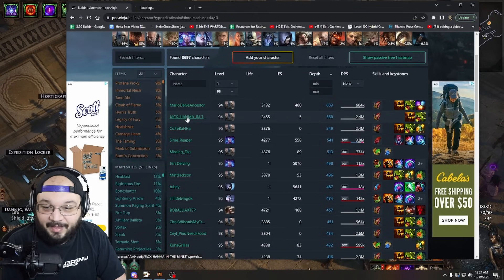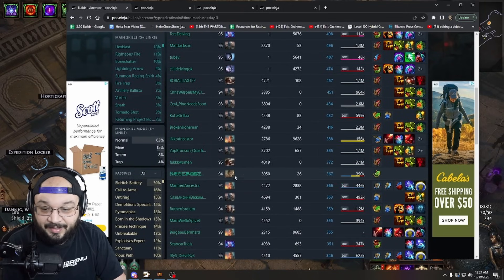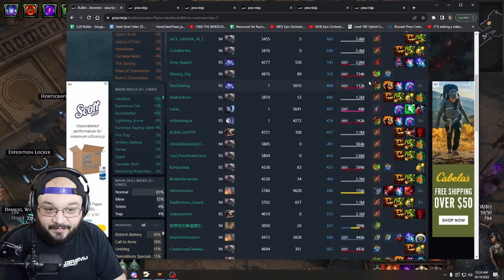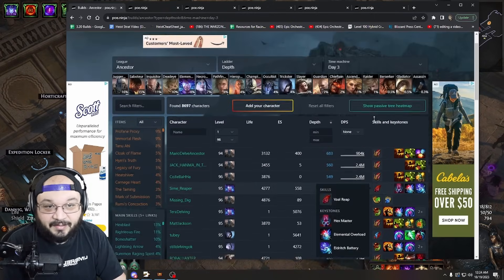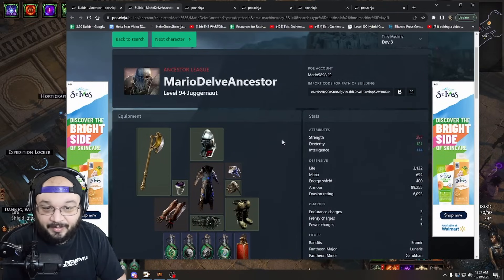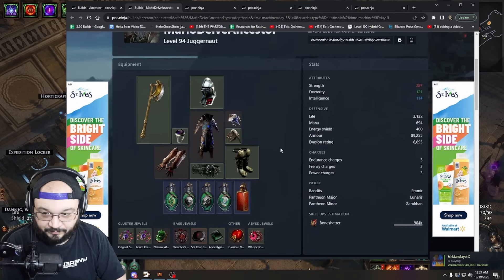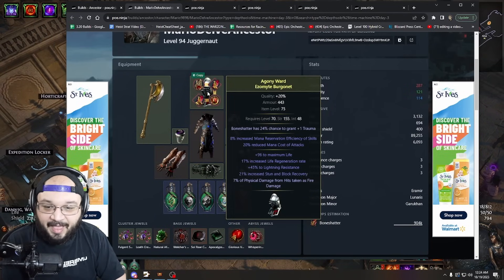I would take the profiles of those top players and just kind of look at them, searching around for any other skill that really stood out to me — for example, this vortex player at 366 and this fire trap player. I'd look at what players are doing. Overall, these players are not very deep, and assuming I've never delved before, I really just want to compare what they're doing so I have a gauge of where I'm going.